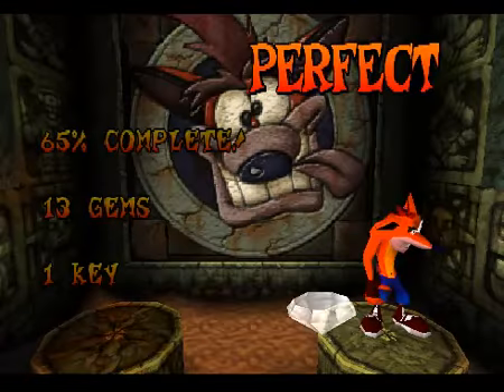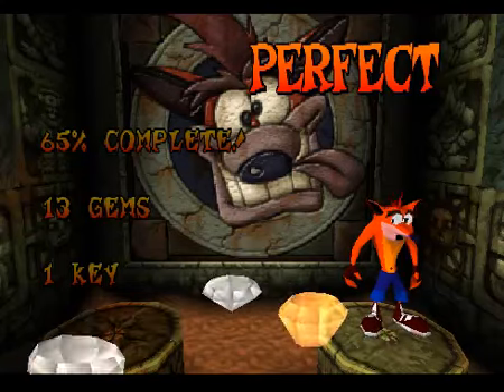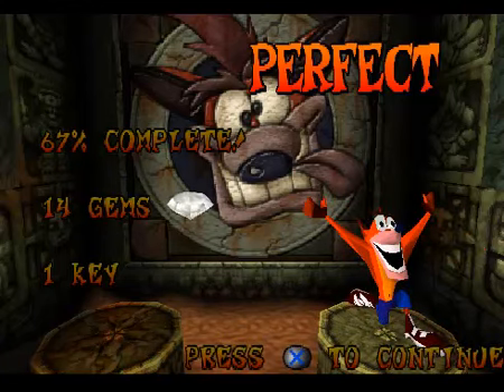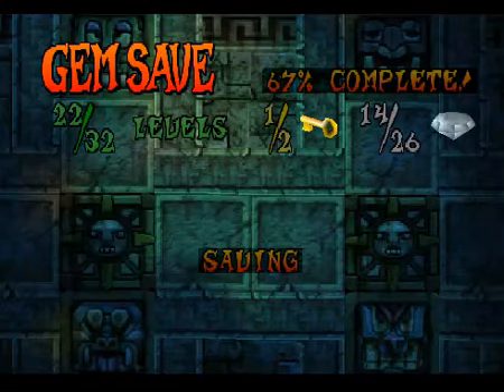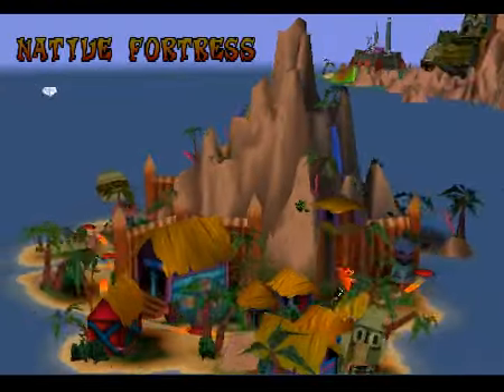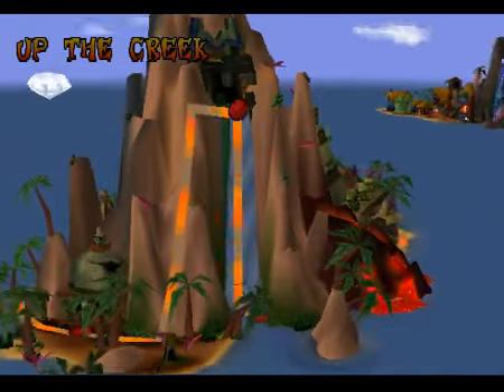That's a pretty easy gem to get. It's just Cortex Power — they're going to be off-screening. Cortex Power is what I consider to be the second hardest gem to get. But in terms of clear gems only, it is the hardest one, because of the backtracking. We've still got the hardest gem in the game to get, for anybody that doesn't get annoyed by it.